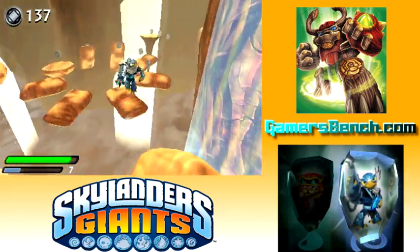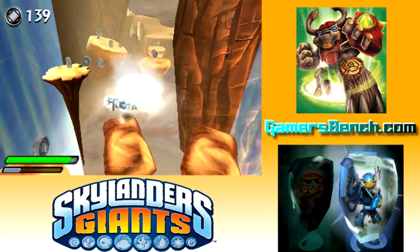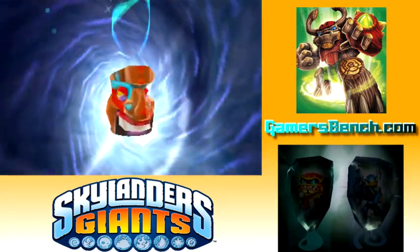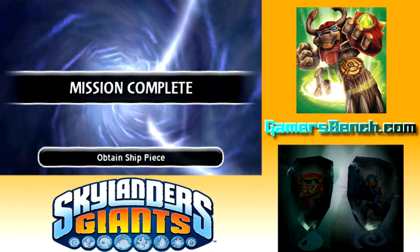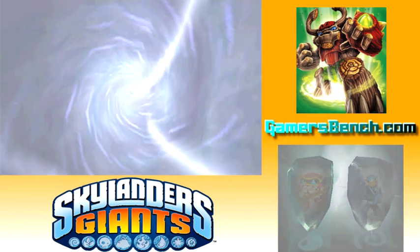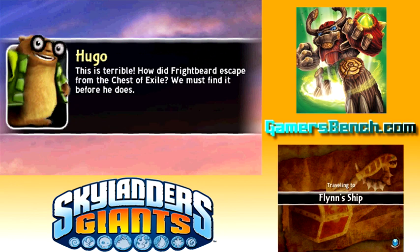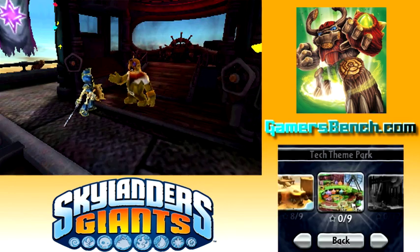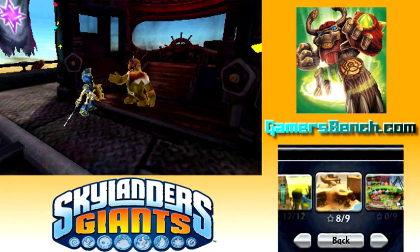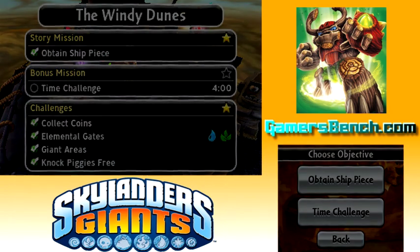I'm going to skip ahead to the end of the level and see which hat that is — I think it's the Tiki hat or something like that. That was the last hat. Now we're going to skip ahead a little and start the time challenge. I switched out Wham Shell for Chop Chop, since Chop Chop is a little bit faster. Let's go back and do the time challenge — then we'll finally be done with this level.